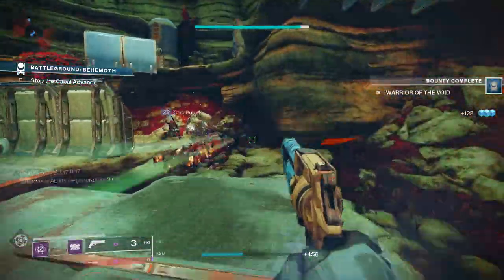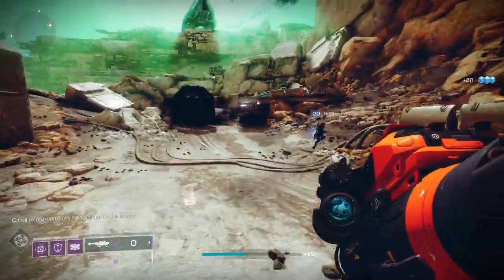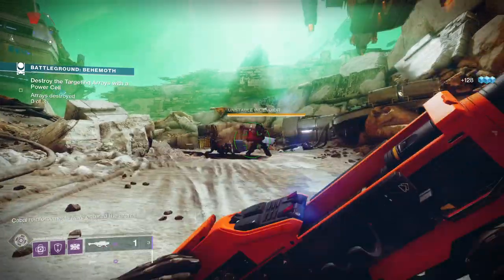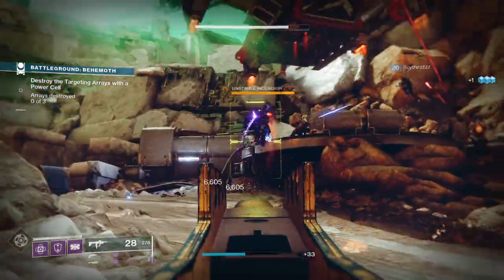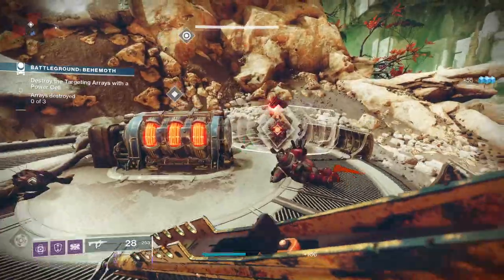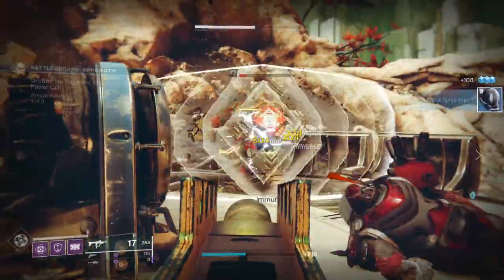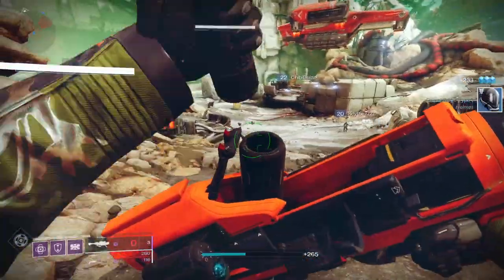Royal Entry is comparable to Sub-Zero Salvo, which is another precision frame rocket launcher and the Europa rocket launcher from Beyond Light. Comparing the two, Royal Entry has plus 9 on stability, plus 1 on handling, minus 5 on reload speed, minus 6 on velocity, and the same blast radius, RPM, and magazine size. So if you like a more stable rocket launcher, Royal Entry is probably one for you.